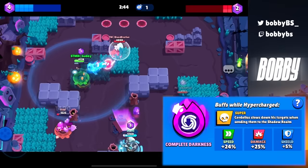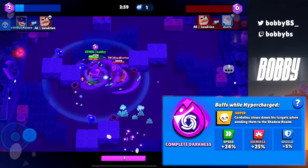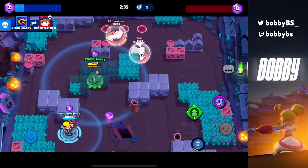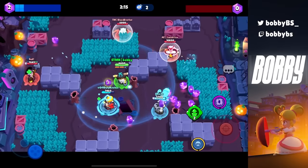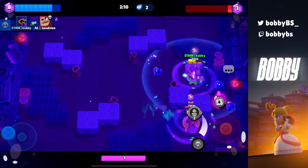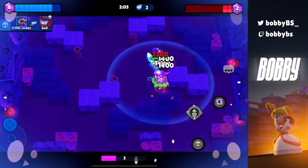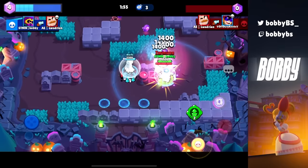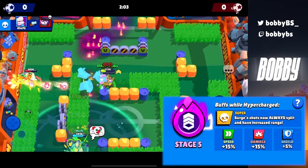At number 14 we have Cordelius's Complete Darkness, which is kind of unfair. You pop your hypercharge, hit somebody with your super, and they just stay still and take it — it's basically over. They can shoot back and depending on the brawler they can sometimes kill you in the Cord super, but if you're facing something like Primo or Nita that doesn't do a lot of damage or have much range, you're just cooked because you're standing still and Cord is going to rip you to shreds with the damage buff.